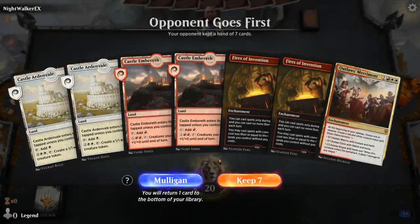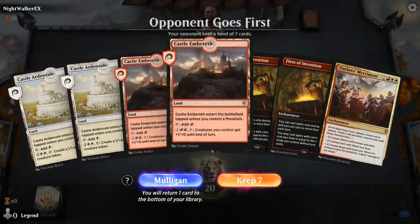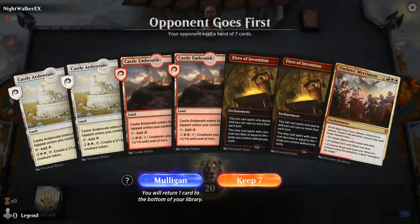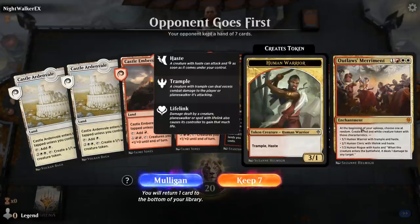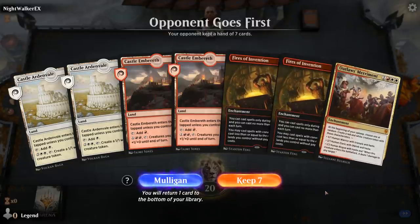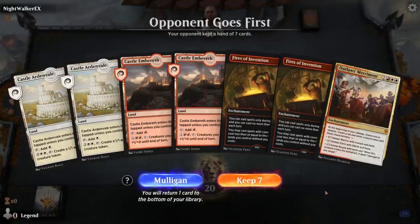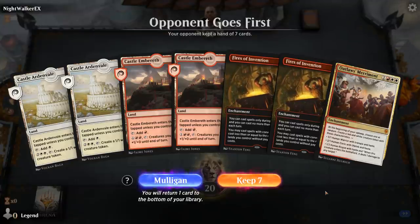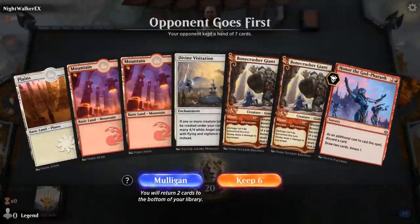Game 3: We're on the draw. There's the downside of playing castles — if you draw multiples and don't have the basic lands to go with them, they come into play tapped. With Fires and Merriment the hand is good but our mana base is pretty slow and we have no interaction before turn four. We'll take a mulligan and be disciplined. On six cards we keep — though we do consider getting rid of Visitation. This game we're just going to be Bonecrusher Giant beatdown.